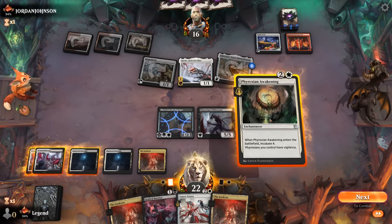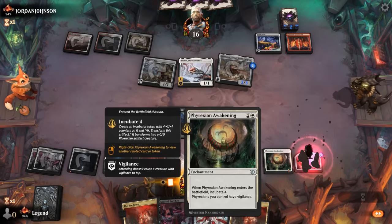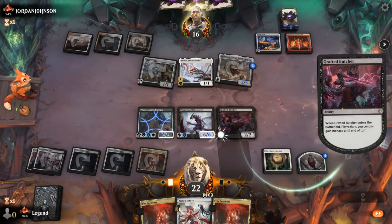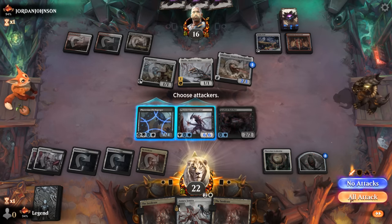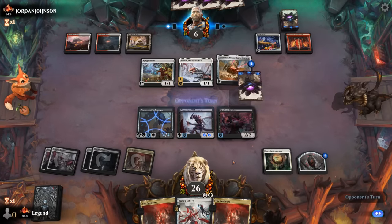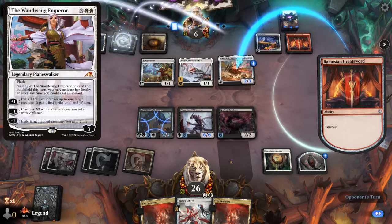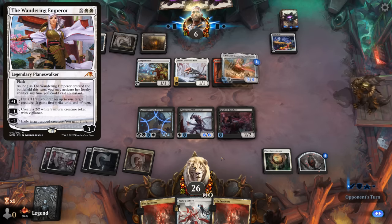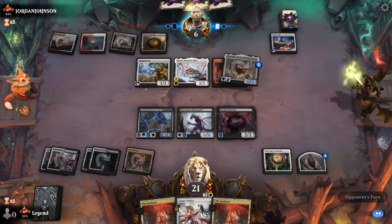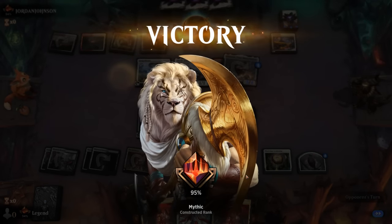We pay two for incubate next turn. We get in for ten and gain four — we're in pretty decent shape. We don't need to worry about Wandering Emperor with Awakening giving vigilance. Liberator gets in for five. Opponent might chump block with Ginger Brute and sacrifice it for three life, but that won't work with our creatures having menace and trample. On to the next one!